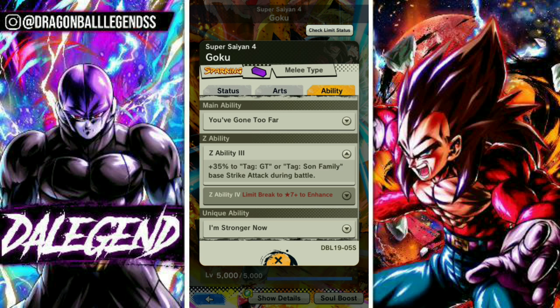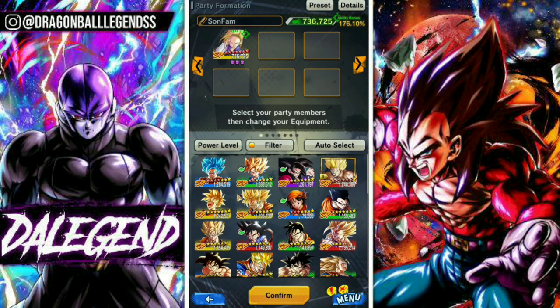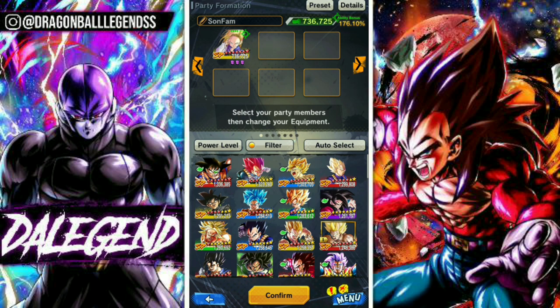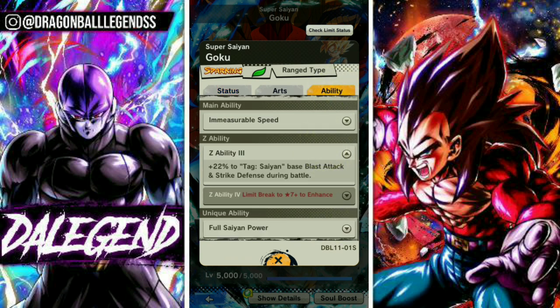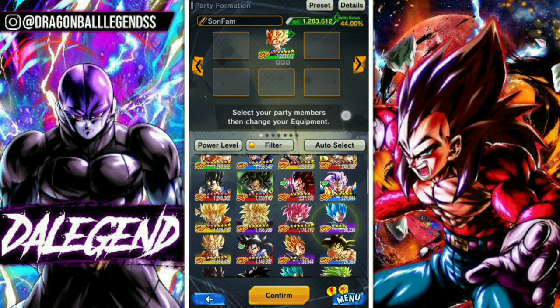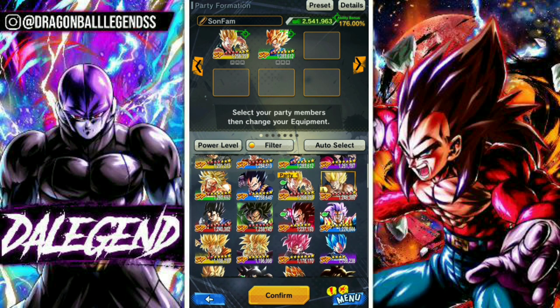As you can see, Goku Super Saiyan 4 is buffing GT Tag and Son Family. This means that when used on a team, this unit doesn't need to go on the fight — just for being on the team, he will boost GT and Son Family Strike Attack. With that in mind, let's build a Saiyan team as an example. Let's use GT Kid Goku — his tags are Saiyan, Super Saiyan, GT, Son Family, and he is buffing Saiyan with his Z ability. This GT Vegeta is perfect for him — he's also buffing Saiyan. You need to check your units and understand what they buff and what they do in the fight; this is really important for creating a team.